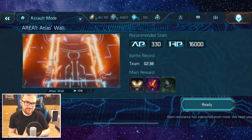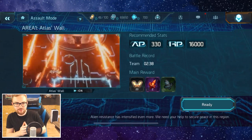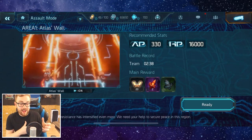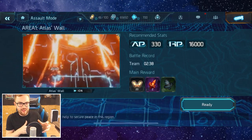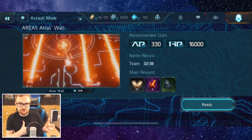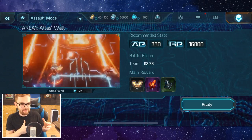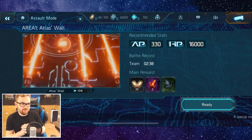Ladies and gentlemen, today we're going to be having a bit of a chat and breaking down the brand new assault boss fight, the Atlas Wall. And in comparison to Arctic Gear, this one is a little bit hectic — there's a fair bit going on and it can really quickly get out of control if you're not on top of what's happening and dealing with all of the lasers and cannons and all that stuff that's spawning.